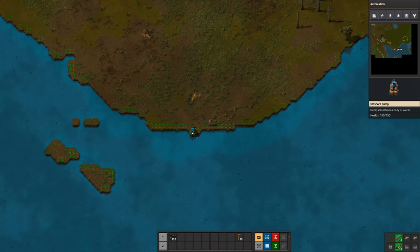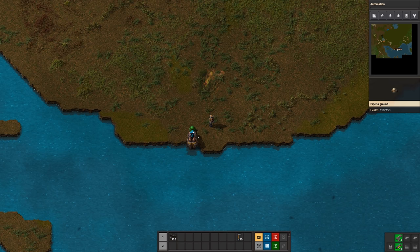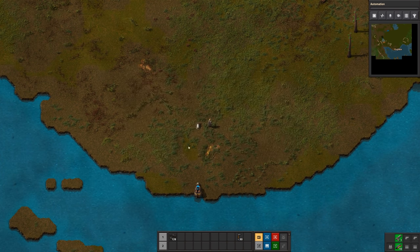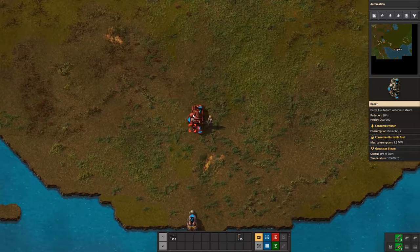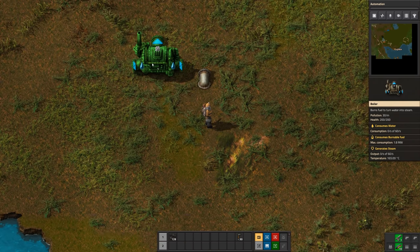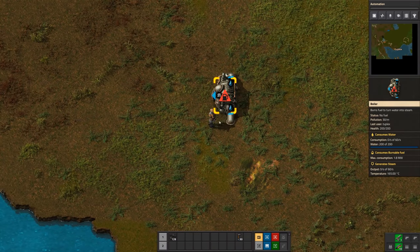I take my offshore pump and place it right there. Then a pipe to ground so I don't have it right next to the water — that'll give me some room to belt in some coal. I'm going to place one boiler. Be careful with the boiler: the water icon shows where the water has to go, and this shows where the steam comes out. Make sure you attach it to your pipe where the water goes and not where the steam goes — otherwise it won't work.